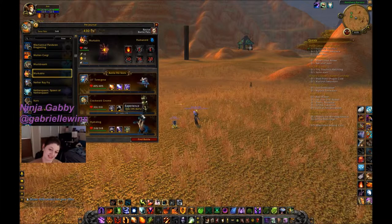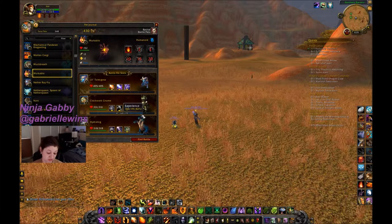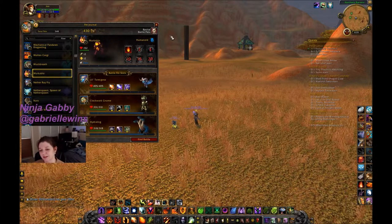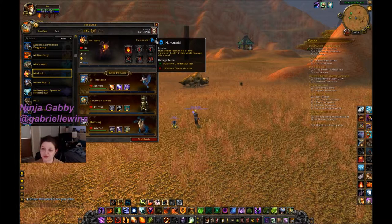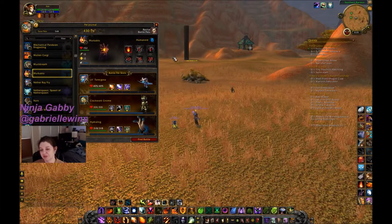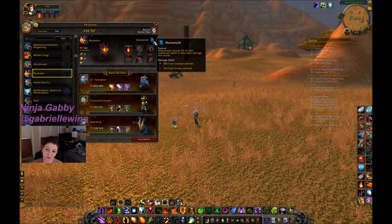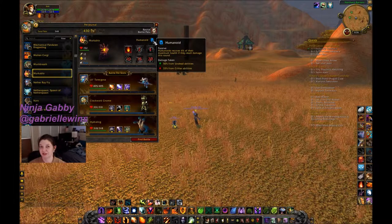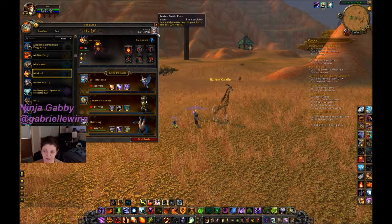You can have three battle pets equipped at a time — that's your team. You can mix any combination of levels, abilities, and classes. At the top of the interface it shows the battle pet's class; this one is humanoid. The humanoid passive lets them recover four percent of their maximum health if they dealt damage that round. They take fifty percent increased damage from undead abilities but deal thirty-three percent less against critters.